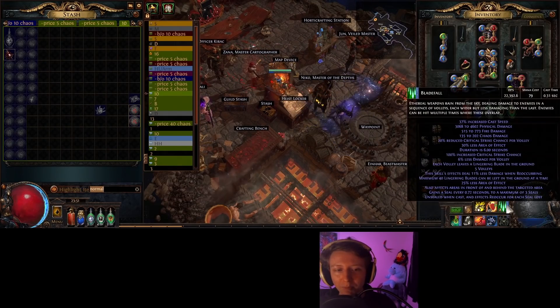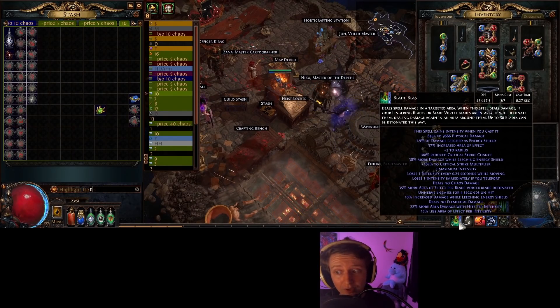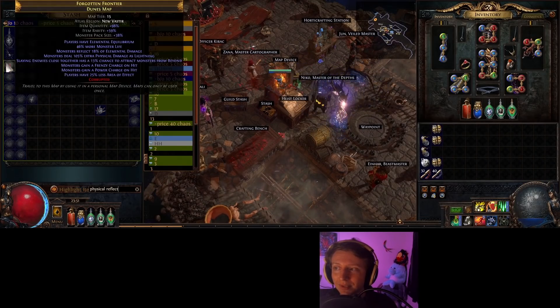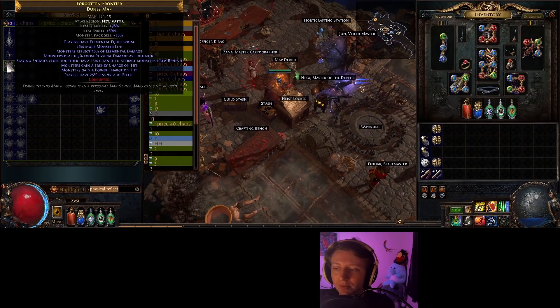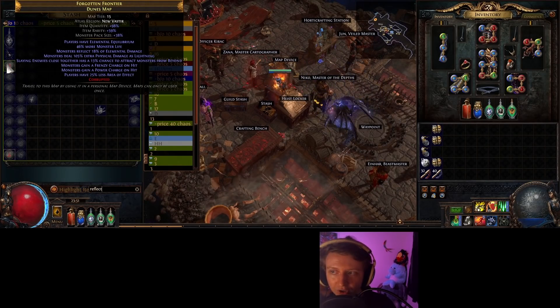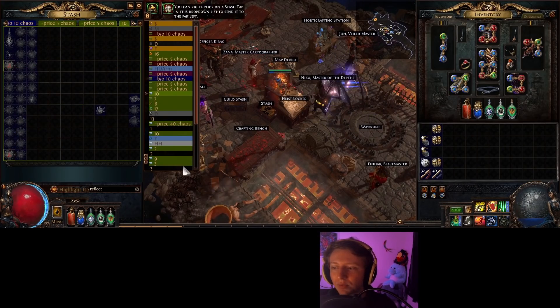I'm a physical build — Physical Blade Blast, doing only physical damage. So I search my rolled maps for physical reflect. It looks like there's one — wait, I just searched 'reflect,' so that one is elemental reflect, which is totally fine. That one is elemental reflect as well.